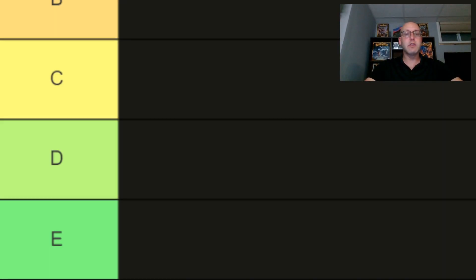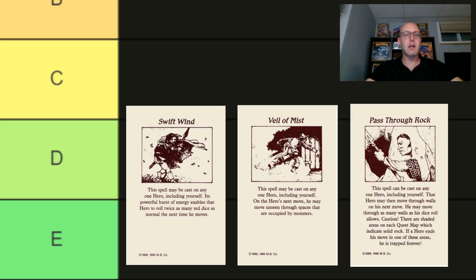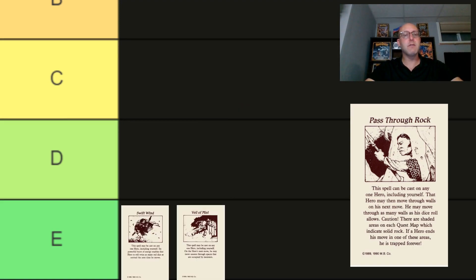Starting with the four original spell groups, the movement spells Swift Wind, Veil of Mist, and Pass Through Rock are ranked the lowest. Swift Wind and Veil of Mist I put in rank E — I barely ever use these spells; they have limited use in very specific circumstances. Pass Through Rock is a bit more useful, letting a hero move around without getting separated from the rest of the party. We've also house-ruled that a hero under the influence of Pass Through Rock will reveal any rooms they enter, but monsters in those rooms will be unaware unless the hero ends their turn there — so it also has a use to safely scout out parts of the dungeon. I put this spell in rank D.